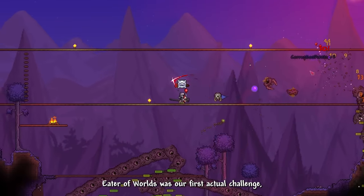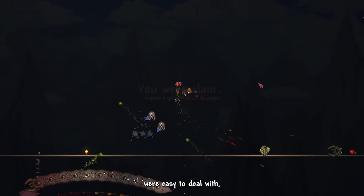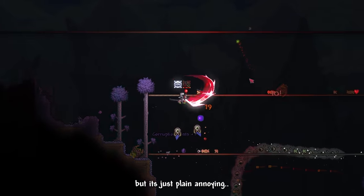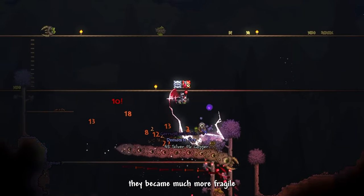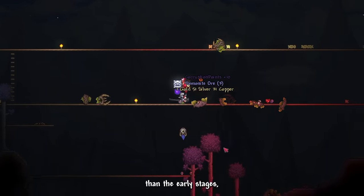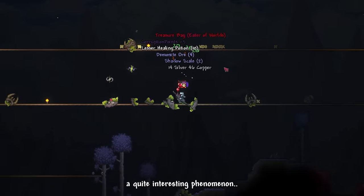Eater of Worlds was our first actual challenge. It took a long time to chip down its health — not exactly hard, just plain annoying. However, I found a solution: once we split the worm into two or more, they became much more fragile and easy to destroy. So the later parts of the fight were ironically much easier than the early stages — like a reverse phase 2.